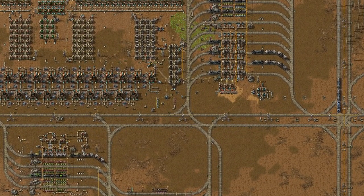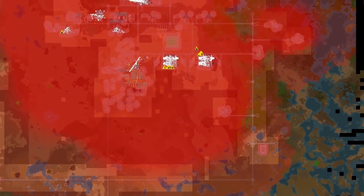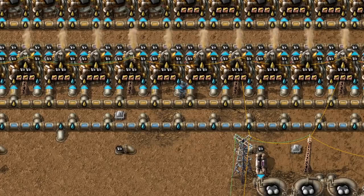Did you know that green rockets are eco-friendly in Factorio? Every building in your factory produces pollution — assemblers, miners, and even chemical plants.